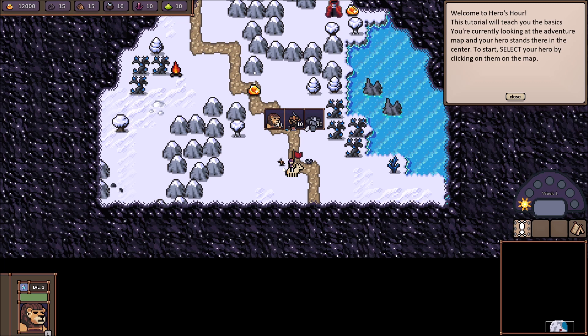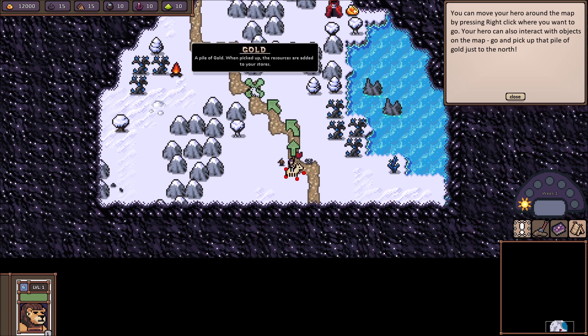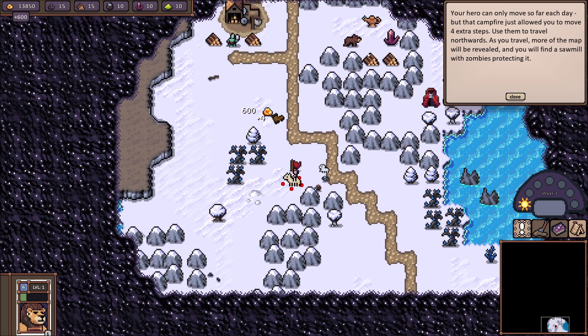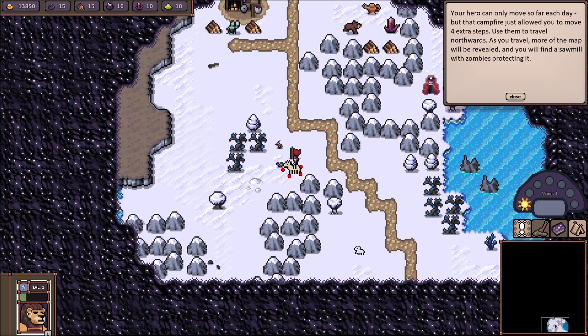Your hero can also interact with objects on the map. Go and pick up that pile of gold just to the north. Gold! Gold is the most important resource in the game — it is used to build up towns and increase the size of armies. Now make your hero go over to the campfire on the west. To the west! Your hero can only move so far each day. This should look familiar to you guys in a fair few ways — you should see some resemblances to some other stuff.